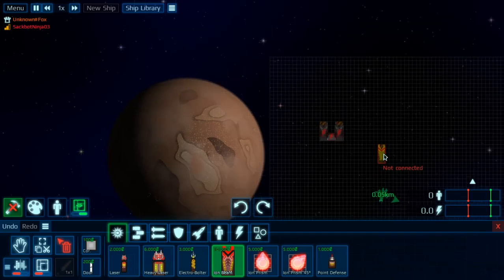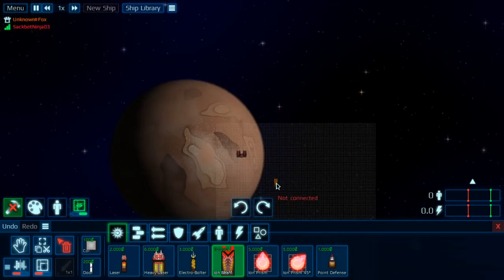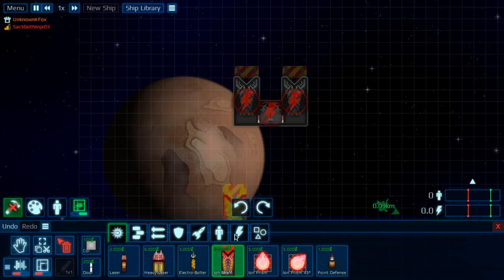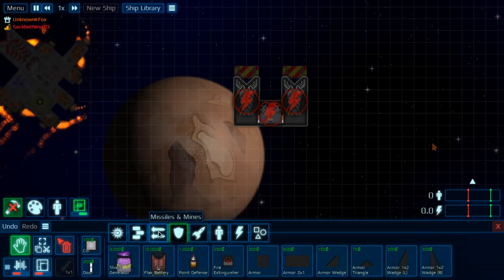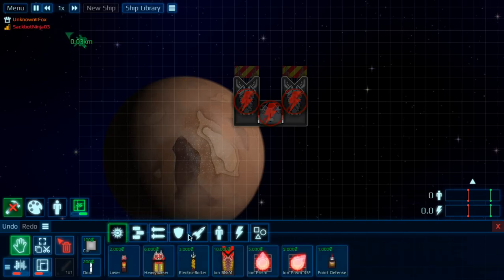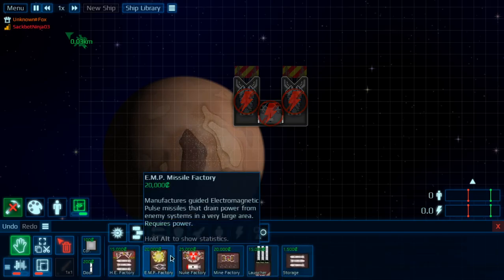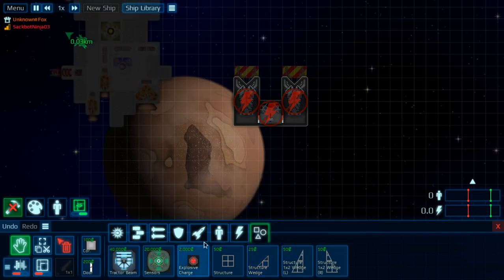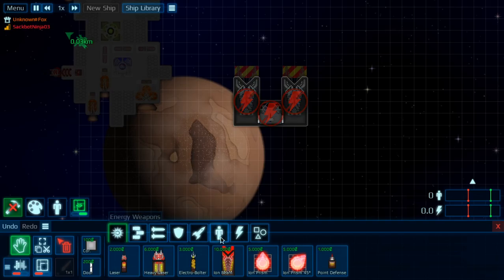I'm controlling it and making it spin. I'm shooting lasers at you. I'm going to see what kind of ship I can come up with. I forgot to mention — you can actually randomly generate ships. You go to the menu thing on the left. I can see scavengers, and then I can randomly generate a ship. Just generated that right now.